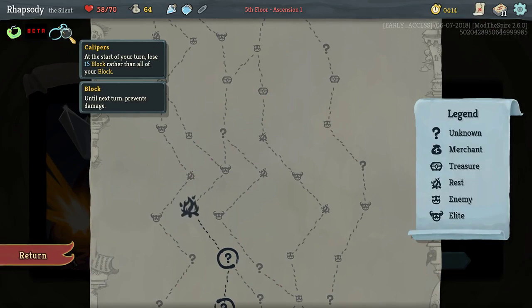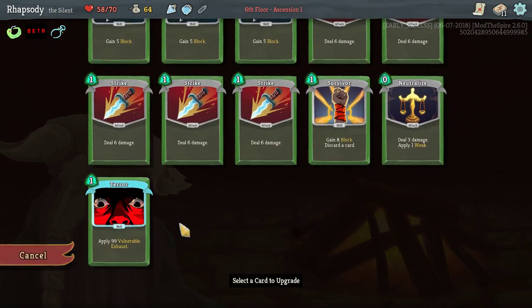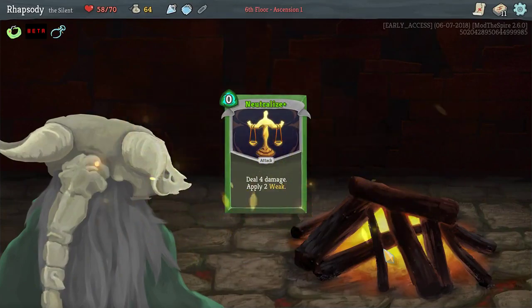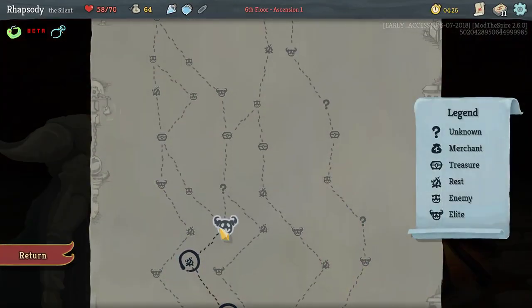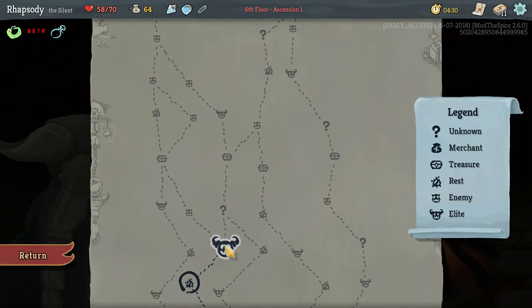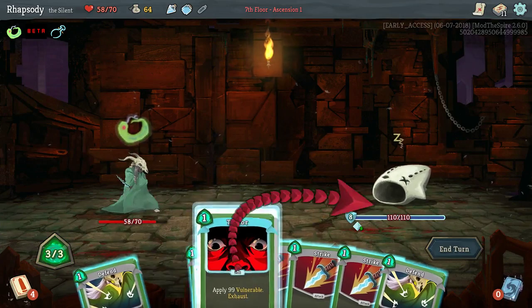This is a defensive relic: at the start of your turn, lose 15 block rather than all of your block. I'm gonna upgrade the Neutralize because against two of the Elites we could be fighting, upgrading that Neutralize is better.